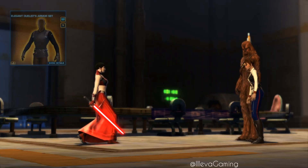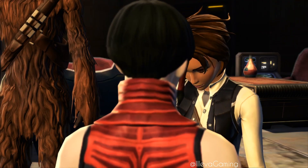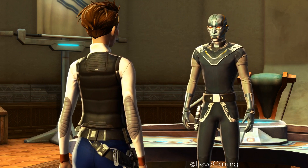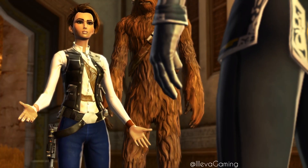Then I'm using the Elegant Dualist belt, and because of the black and light gray dye module from the chest, this turns completely black. It has a nice big silver buckle and has the strap hanging down on the side with utilities hanging on as well. It fits so nicely for the Han Solo look.